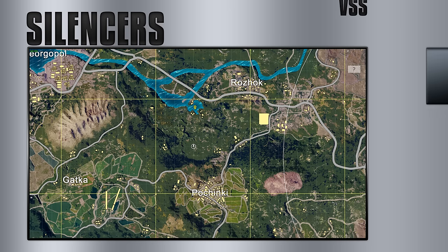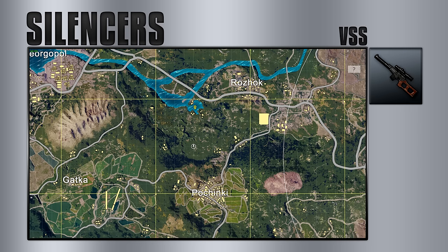Last, as a bonus, we have the VSS — aka the poop gun. It's silenced by default and can be heard from 125 meters out, which is 25 meters further than the submachine guns and pistols.